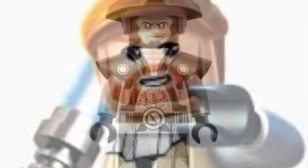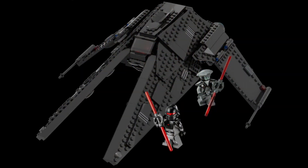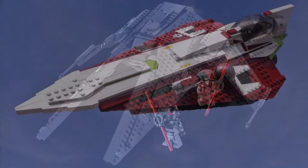We are also getting a brand new Obi-Wan Kenobi with a new hairpiece. Moving on to the actual set: this is a pretty rough render but it is what it is. The wings are going to be able to fold down and fold up, but that's really all the info we have on it. Let's move on to the next set.